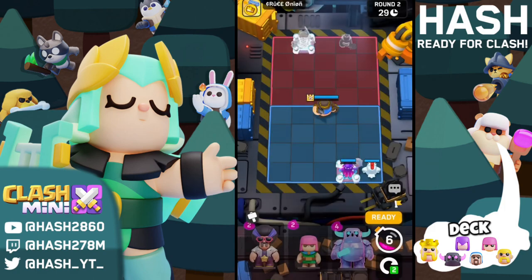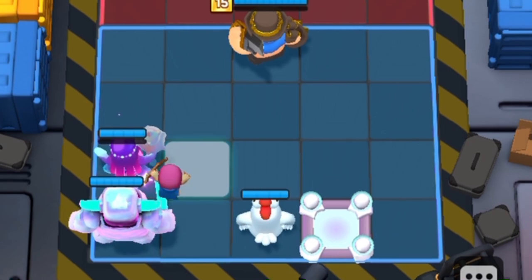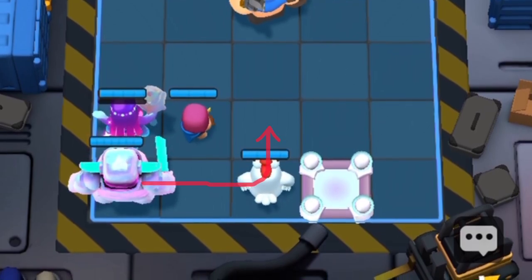In round number two we have a PK in our deck, which is so good for countering the Miner. I'm gonna place the Archer in there now, and because of this path that I've made for my PK, we should be able to counter that Miner pretty easily.